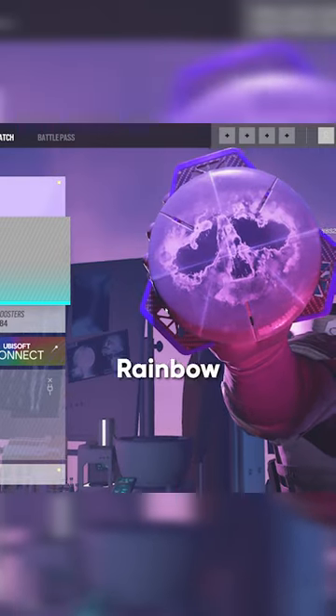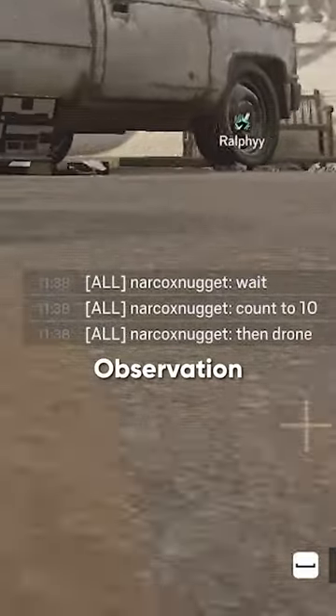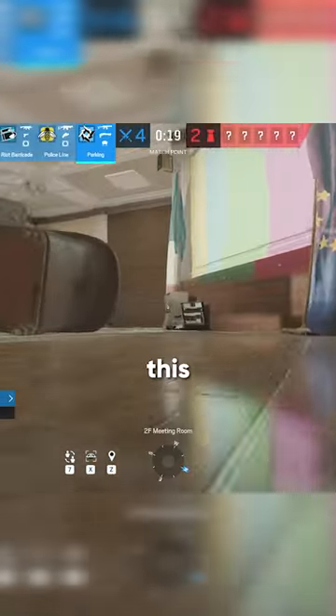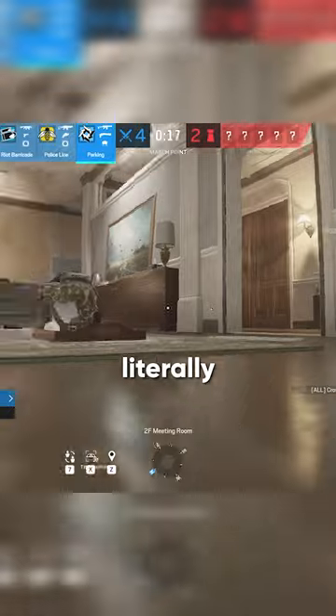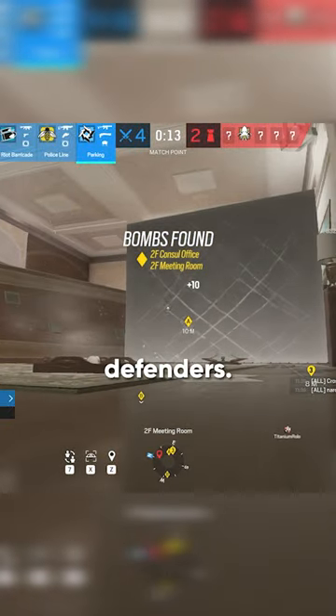Here are 3 really cool changes coming to Rainbow Six Siege with Operation Dread Factor. Number 1 is the new Observation Blocker gadget, coming this season instead of the next. It can literally stop attackers from getting any intel when placed well, and it doesn't affect defenders.